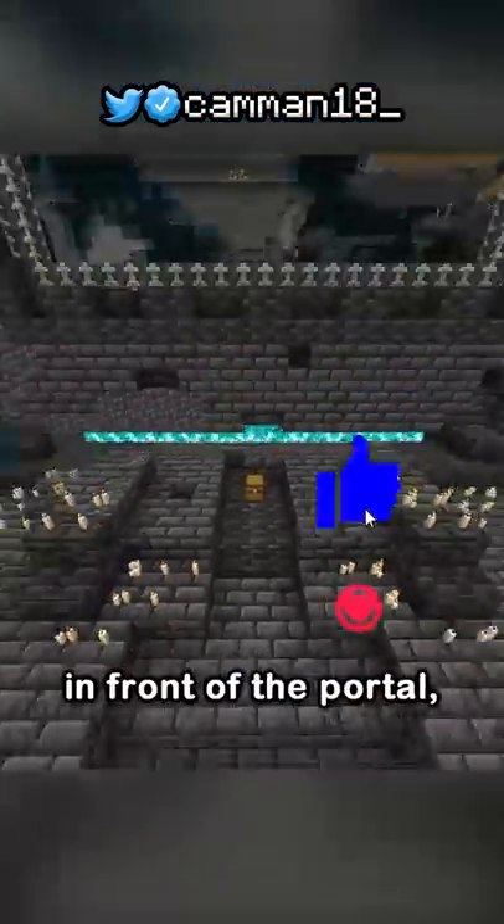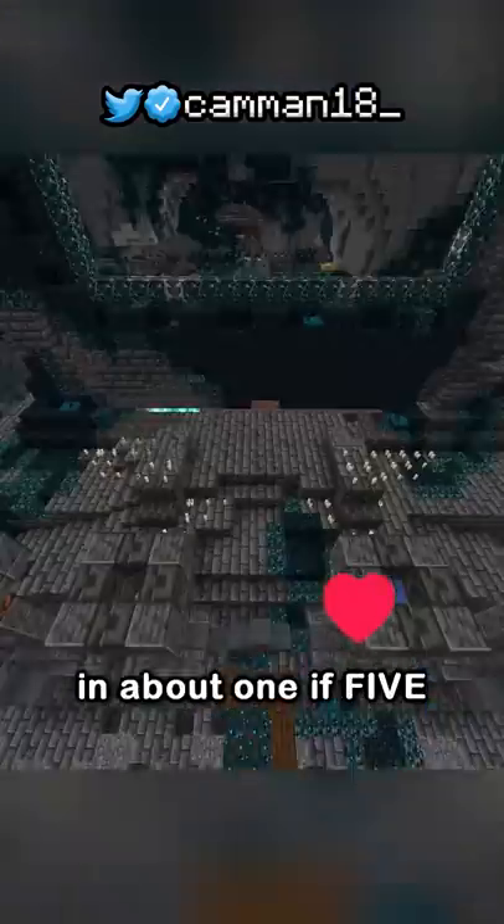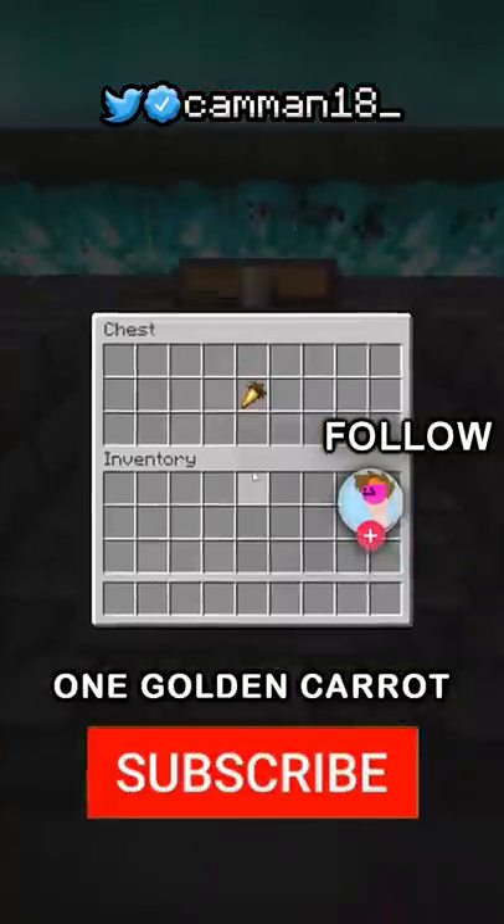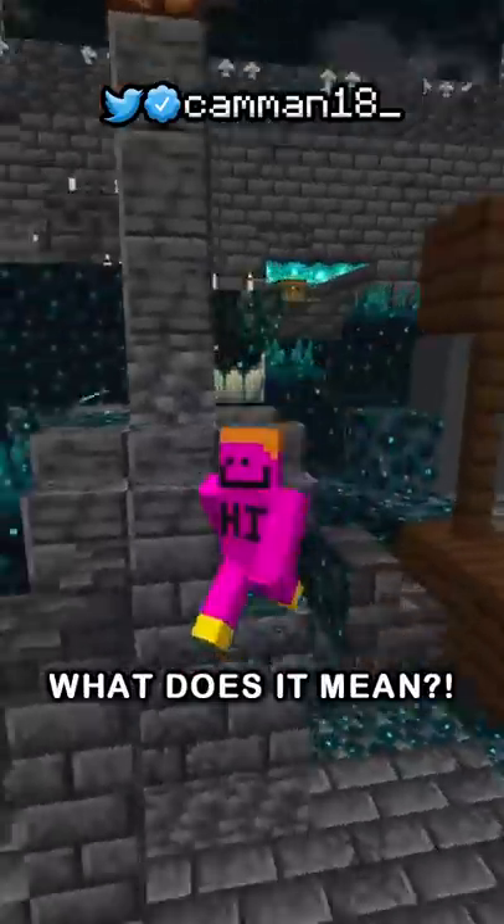But the weirdest thing is this chest in front of the portal in about one in five ancient cities. This chest always contains one golden carrot. What does it mean?